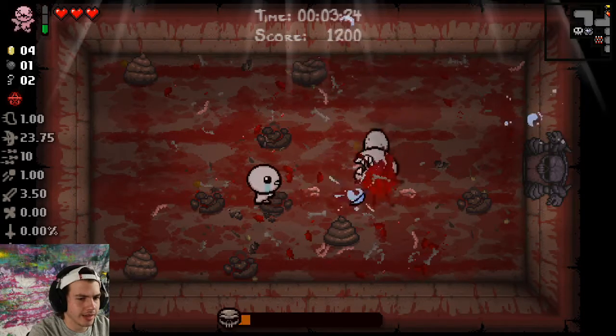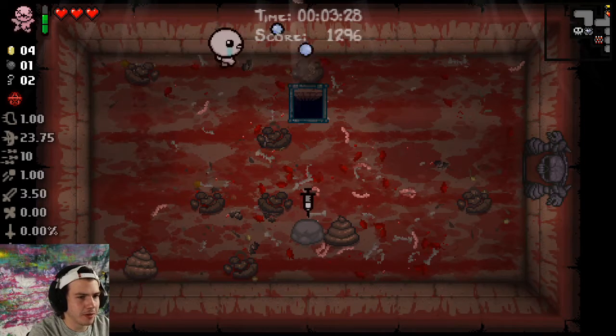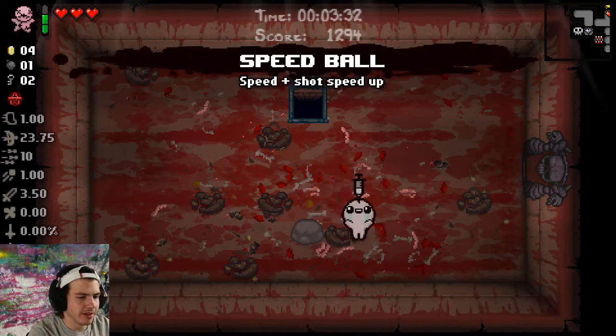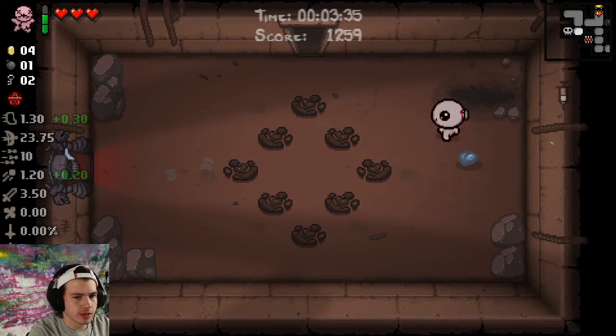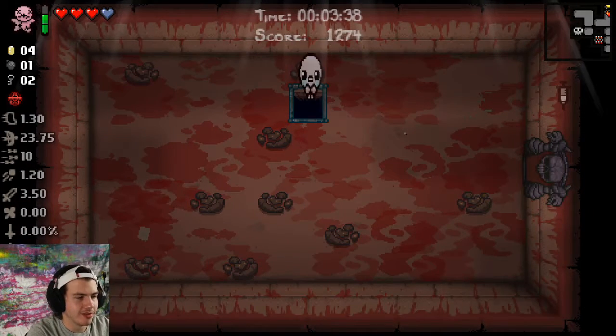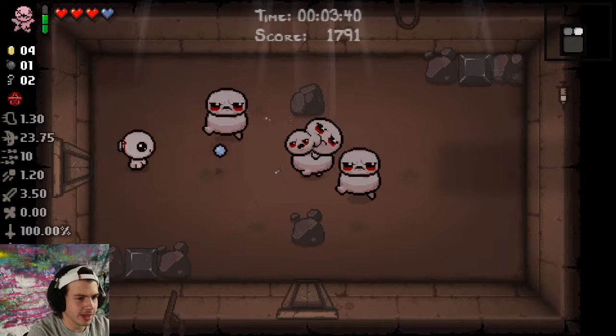Like I said, this series is meant to just get an Isaac file ready on camera, completely documented, ready for the DLC. So let's pick up the Spirit Heart because that's gonna let us go to the Deal with the Devil on the next floor.